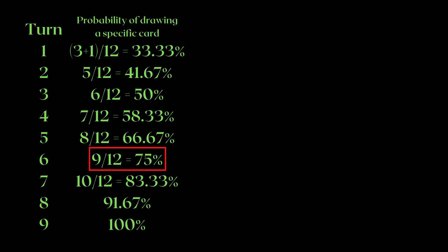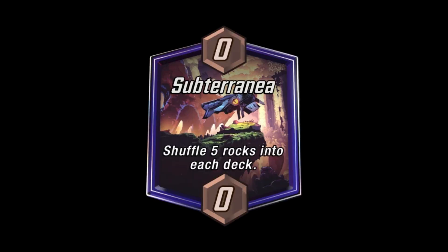Thus, if your deck relies on a single card by turn 6 to win you the game and you'll just lose the game completely if you don't draw that card, you will need to have a win rate of over 66.66% to have an overall win rate over 50%. Still possible of course, but a lot harder — especially because people can retreat. Obviously there is also the snap feature to think about, but to reiterate, you will see that most decks by pool 3 have more than one win condition.